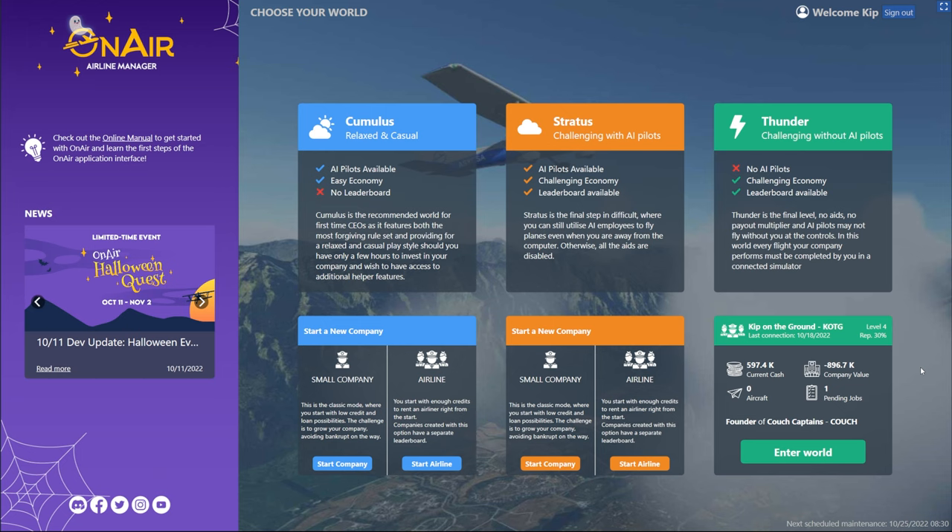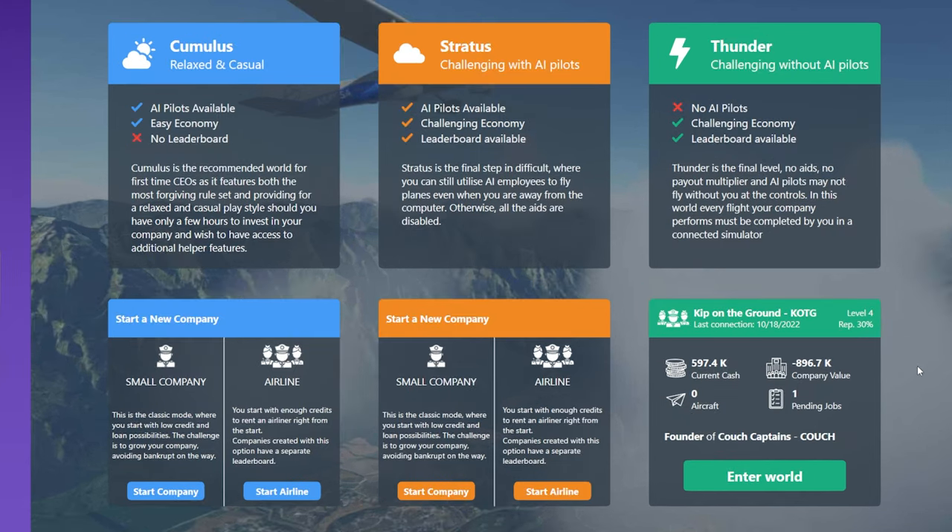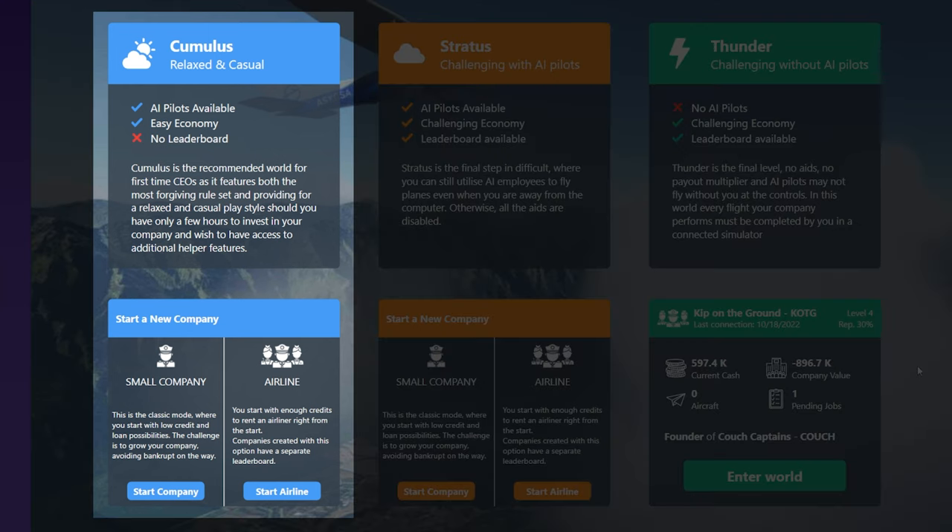This is the main interface you'll see whenever you start OnAir Company. And the first thing it's showing us here is that there are actually three different worlds or kind of rule sets to play by. And you can have one company in every world. Now, the first one on the left here, Cumulus, this is the kind of easiest world. It says that you can use AI pilots.